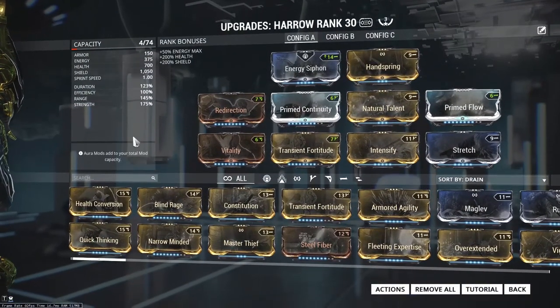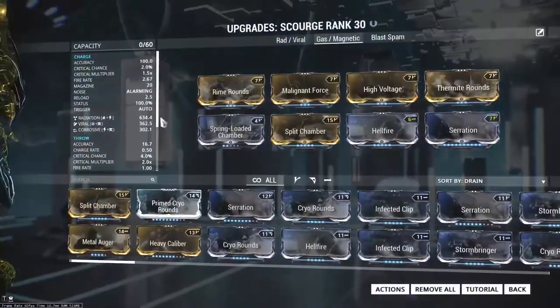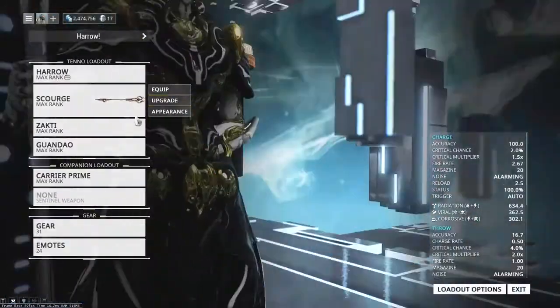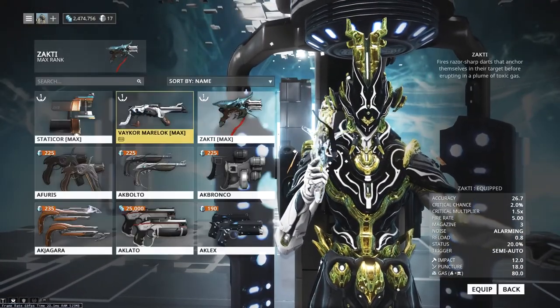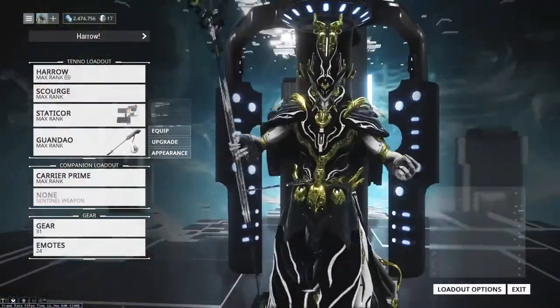So let's bring in another person. Let's bring in Harrow to see how he handles the problem — Harrow with his capabilities of locking down the battlefield. Let's throw a Scourge at the problem with radiation, viral, and corrosive to really peel off that armor. Let's also swap out the Zakti for the Static Core and start tossing radiation and gas explosions at the situation to see if we can actually solve it that way.